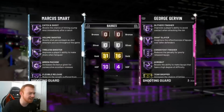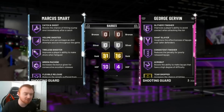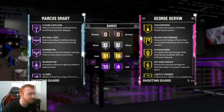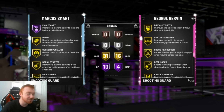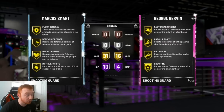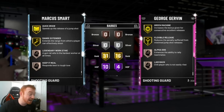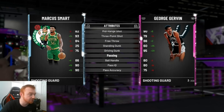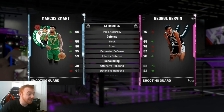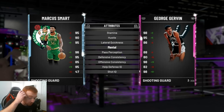Diamond Marcus Smart can actually play point guard, so he might be a nice little budget option at point guard depending on how cheap he is. He comes with Catch and Shoot, Tireless Scorer, Flexible Release, Intimidator, Interceptor, Clamps, Pick Pocket — all really good options. Dimer and Floor General look pretty good too. He also comes with Pogo Stick, Quick First Step, Quick Draw, and Range Extender. As a budget card he looks pretty good — 93 three ball, good ball handling, 96 steal, 95 perimeter defense, 90 speed with ball, and 95 lateral quickness. Not bad at all.